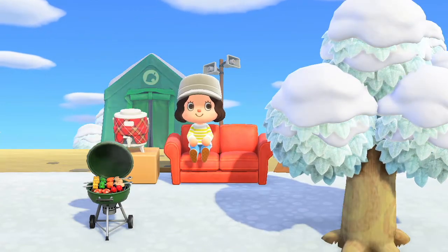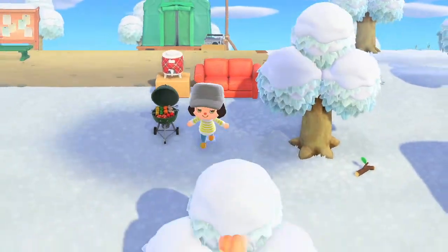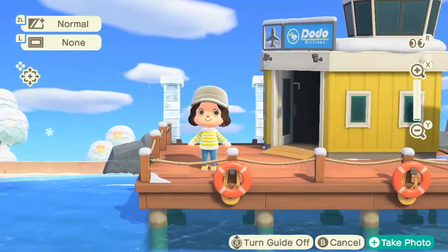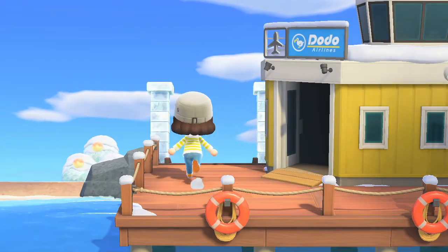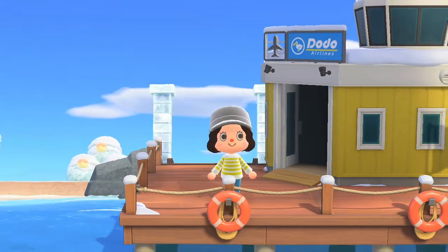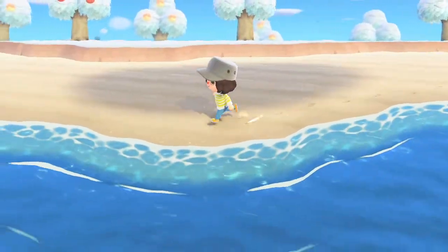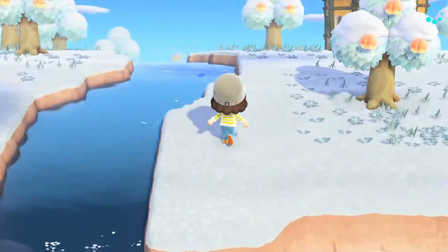For the sake of this video, I haven't been upgrading anything. My house is still a tent and Resident Services is obviously still in tent form as well. This is my airport and it is yellow. In my past islands I had orange and wasn't really liking that — I just kind of like muted colors. So yeah, I'm going to give you guys a little tour of Rosewood.